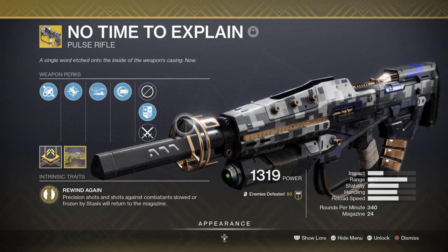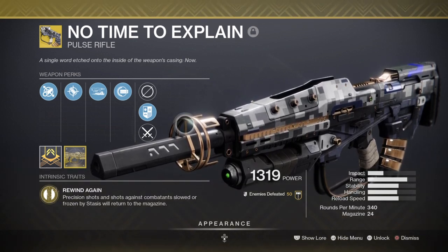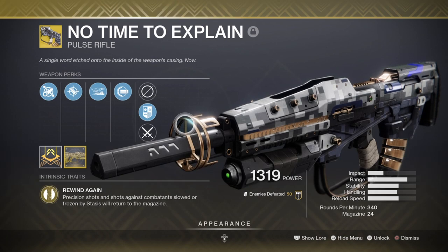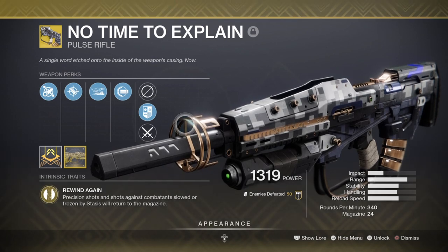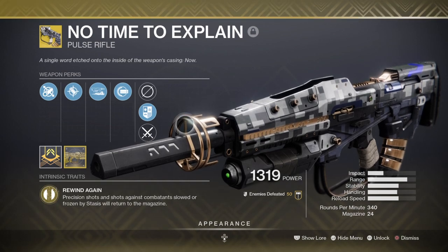Once confident, use Full Auto to your heart's extent. This is one of those weapons that no matter what map or build you use, it will perform extremely well — its stats allow players of all types to use it easily. Combined with this build, you will go very far with it in Trials from my personal experience.